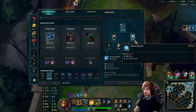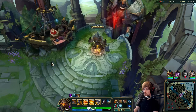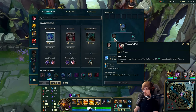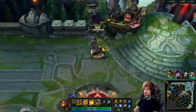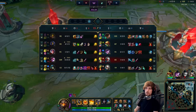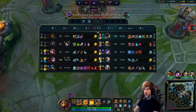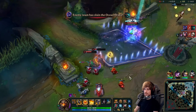Let's grab the Frozen Heart. Now we're good to go — Frozen Heart is so OP in this game. We're countering three people at the same time with one item. That's insane.